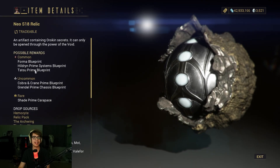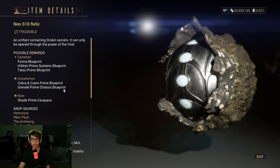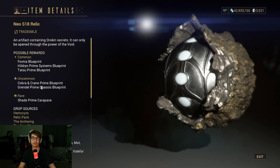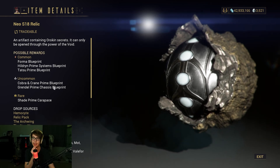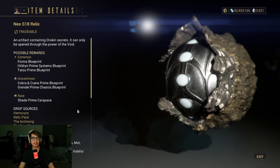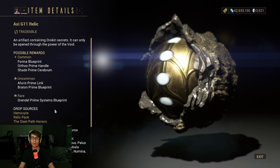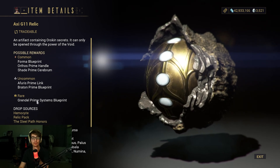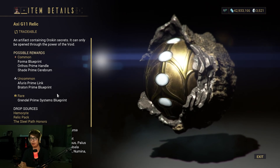We have Meso D8 for the Grendel Prime Neuroptics blueprint, and that is a common drop, so you're probably going to farm that up very quickly. Then we have Neo S18 for the Grendel Prime chassis blueprint, which drops at Uncommon — not too bad, especially since Neo and Meso tend to farm together. And lastly, we have Axi G11, which is going to be the Grendel Prime systems blueprint as the rare drop — the hardest one to farm.